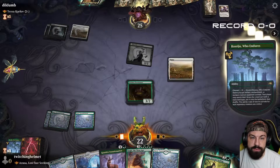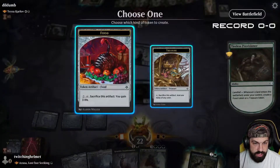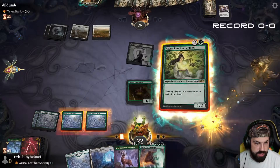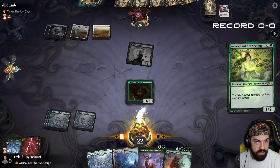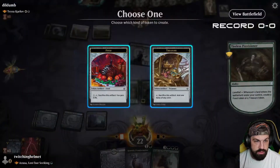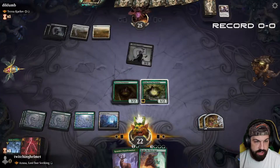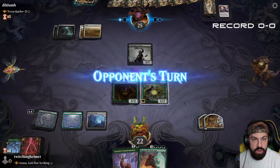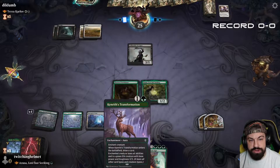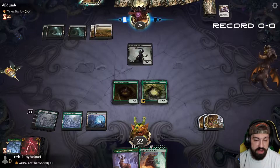This way we have the ability to start going through. We're going to get a treasure token, cast Azusa, play a land, get a treasure, play another land, get another treasure. Next turn I'm going to put the Canopy Transformation on Tasa — at that point it should just be done on their regard.